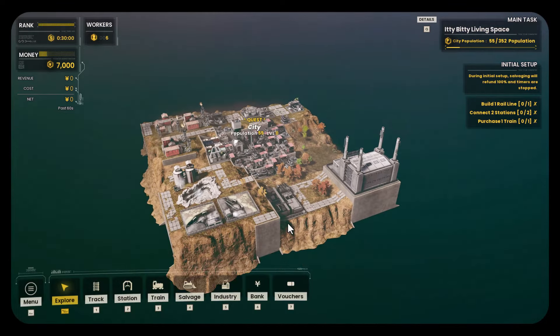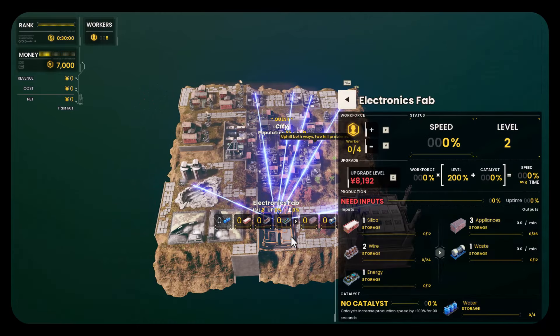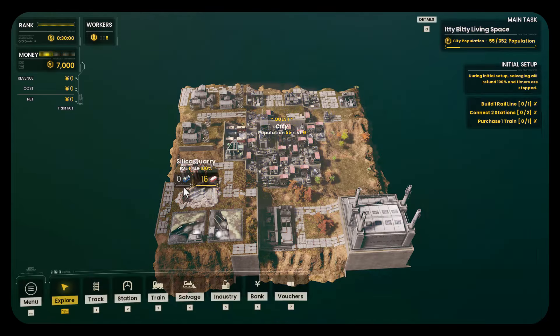So we have this tiny little map — this is it, this is our whole region. We have our city right in the middle. We have our bank and our vouchers — nothing in the vouchers. We have three copper mines and four wire coilers already set up. We have a coal power plant here, and an electronics fab here, which would take silica, two wire, and an energy, and make three appliances and generate one waste. It's catalyzed by water, but there's no water here anywhere, so water's out. There's no pump, no springs anywhere.